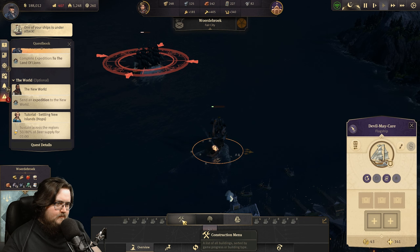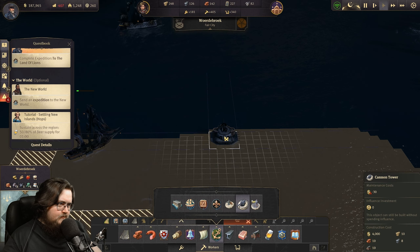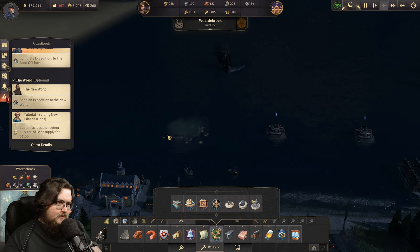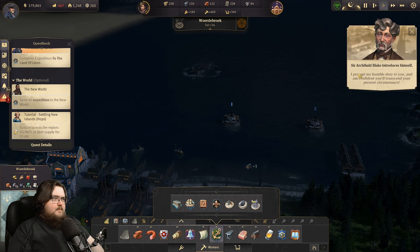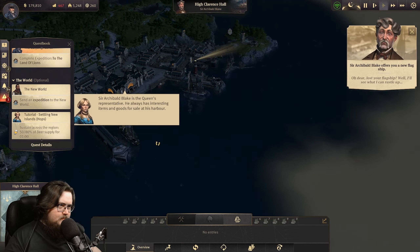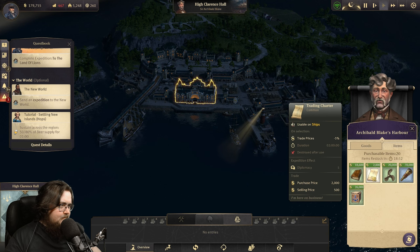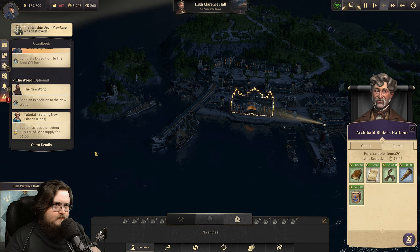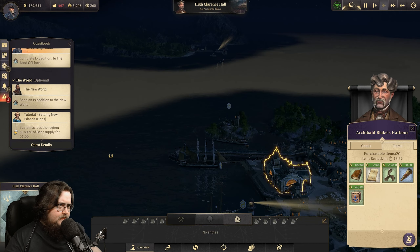Oh, this is bad. Damn — it's not standing. Wow, have you got some big ones. They sunk it unfortunately. Archibald Blake — oh dear, lost your flagship. Well, I'll see what I can rustle up. Yeah, okay, this is the guy I was looking for. Oh wait, that's just some ship destroyed. Okay, this is not the moment — there's one more that I think is near.